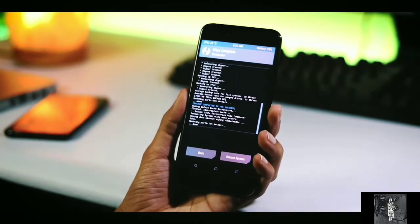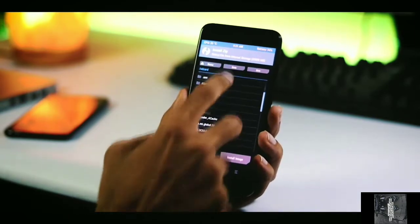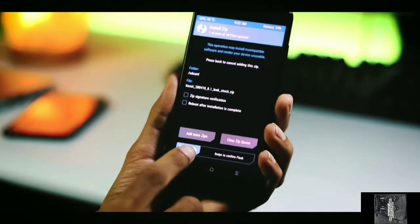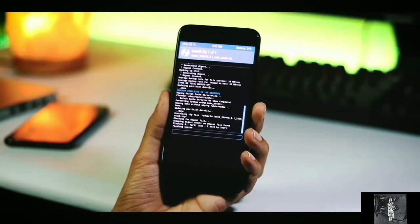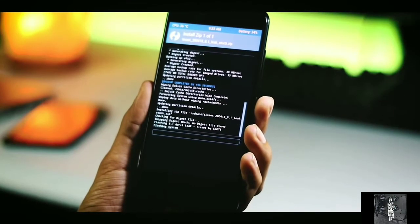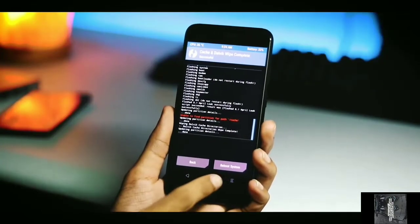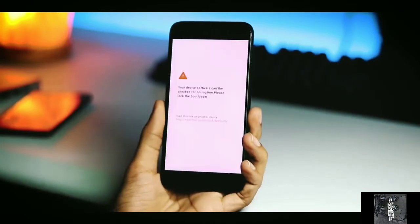The installation is pretty smooth and not a big issue. On the first boot it is installed and I got some bugs, but not big bugs — just little ones. The installation is pretty easy and takes approximately 5 to 10 minutes depending on your phone's speed and your knowledge about rooting and installing TWRP. After installing, it will take some time and tell you to reboot.